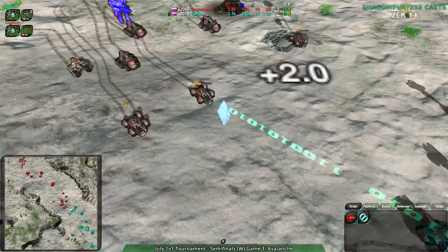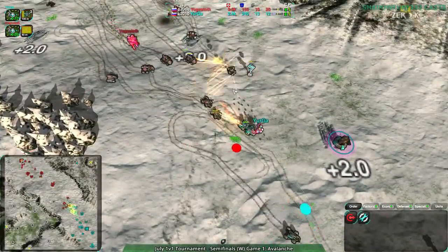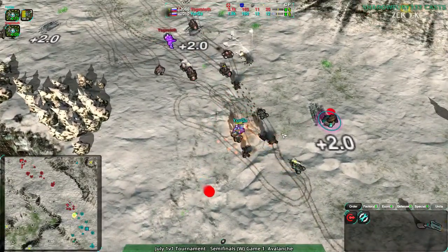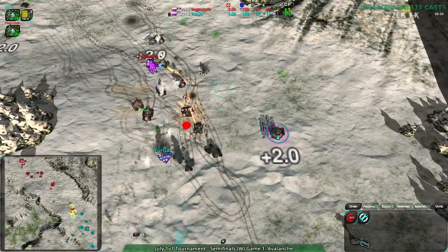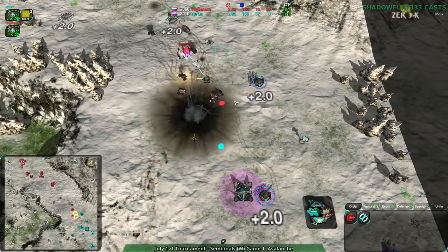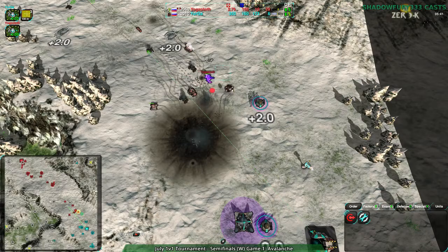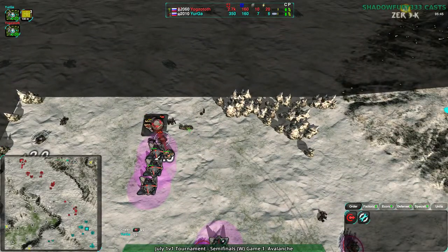The factory is down to a quarter health. A stop is put to it though — that Dominatrix capturing the Scorcher was not the best move. Overall the Dominatrix was not a particularly good move in this situation. Definite desperation play from Yurga. That is game — even if they destroyed the factory I don't think anything would have really happened.